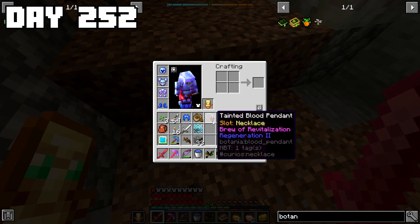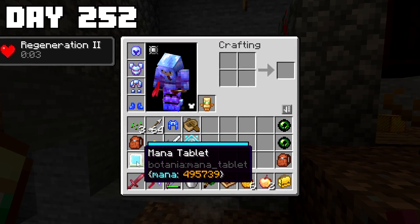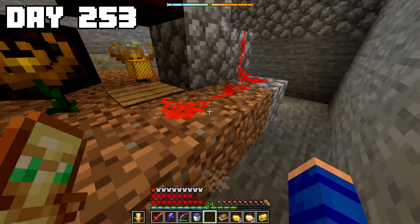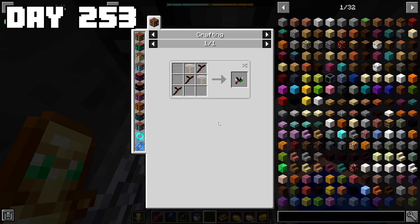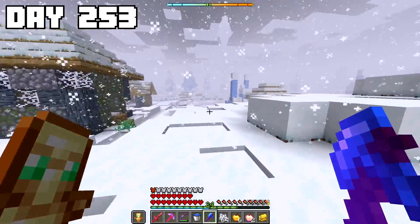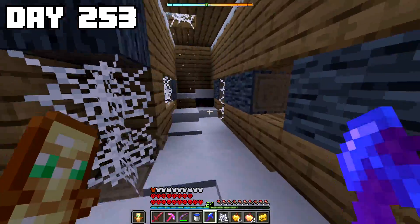When the blood pendant finally finished crafting and I threw it on to test it out, I immediately noticed it was draining a lot of mana every second. So there was no way I could wear it at all times, but I could definitely use it situationally for boss fights as an added layer of protection. For my next project, I decided to continue along those lines of making myself as overpowered as possible — and to do that, I was going to start a raid. Even though I had already gotten two magical eyes from evokers and didn't need any more, it would still be cool to stockpile a bunch of totems of undying just in case.